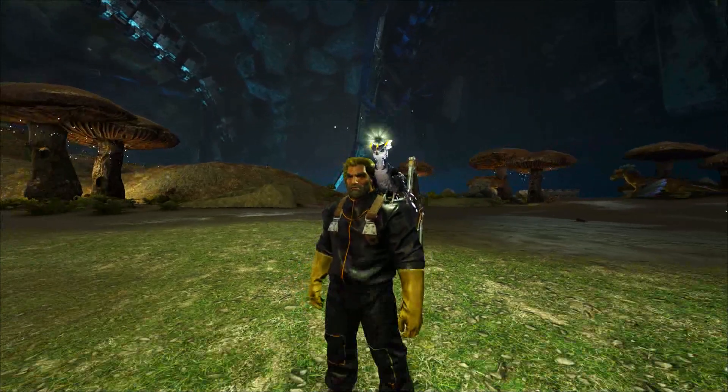There it goes — see, it shoots it out. This is what it looks like on the ground: Plant Species Z seed. You just pick that up. So if you want to tame a high level one, it depends on the taming rates on your server and everything like that. But you want to hang out here for a while until you have a few of those. Just make sure you have plenty to tame whatever kind of shoulder mount you're looking for. Now we got kibble — let's go see if we can find some guys to tame.